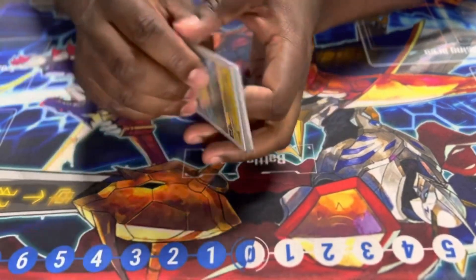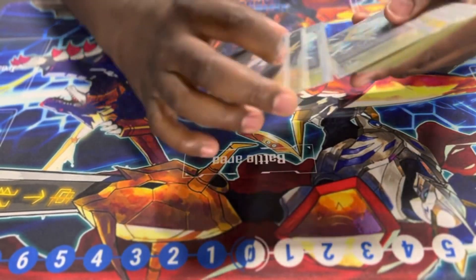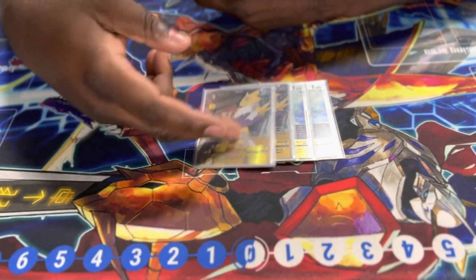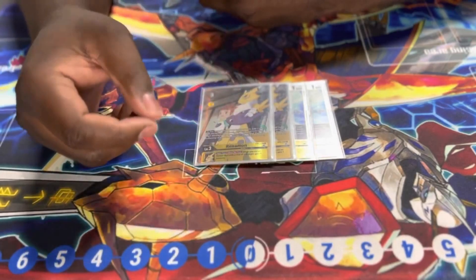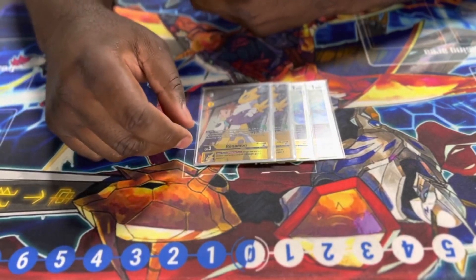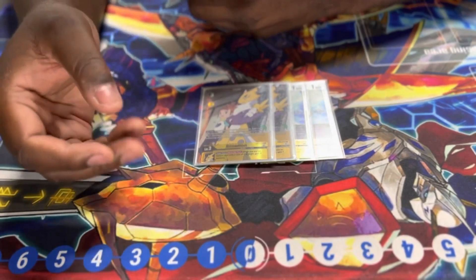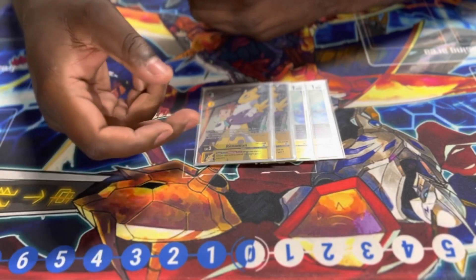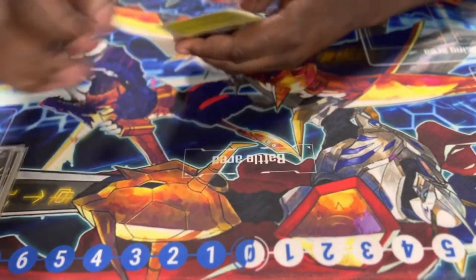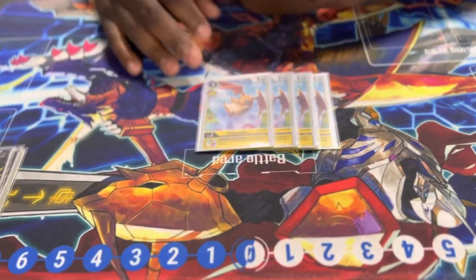Next, we're going to our threes, starting with Renamon as a three-of. Renamon is basically the same as Guilmon and Veemon — you look at the top four, look for something in her evolution line and the tamer that goes with it. This is also the best TSS skill from those grade-three rookies that give you another skill: if you use an option card that costs two or more, you gain a memory when she's in your sources.